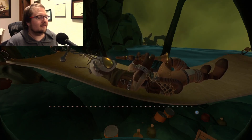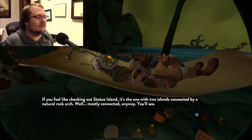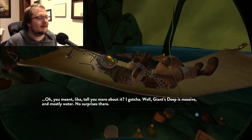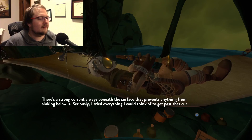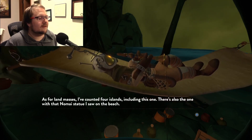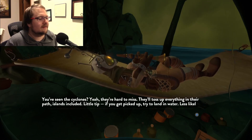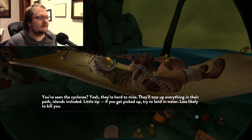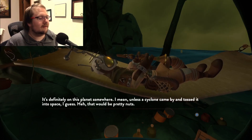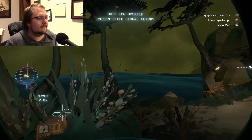Gabbro on exploring Giants Deep: 'Giants Deep is massive, mostly water. A strong current always beneath the surface prevents anything from sinking below it — I tried everything I could think of to get past the current. As for land, I've counted four islands including this one. There's also the one with the Nomai statue on the beach. The cyclones toss everything up in their path, including islands. Little tip — if you get picked up by one, try and land in water, less likely to kill you. Where's your ship? It's definitely on the planet somewhere, unless the cyclone came by and tossed it into space.'